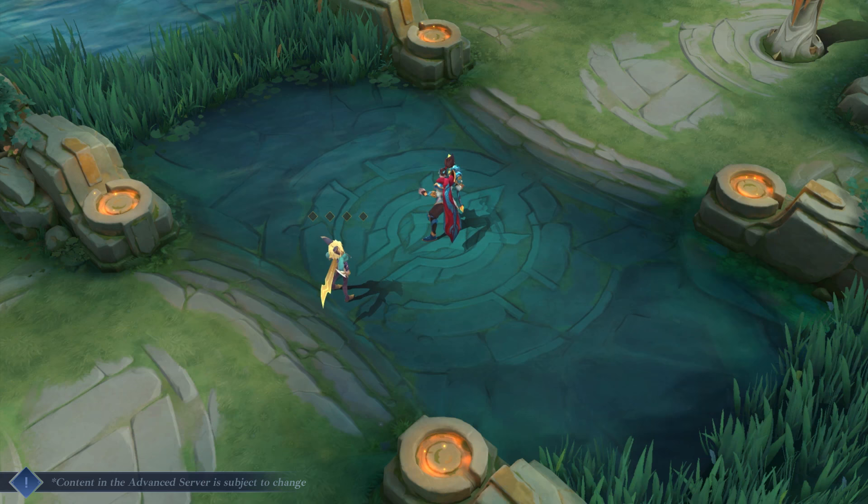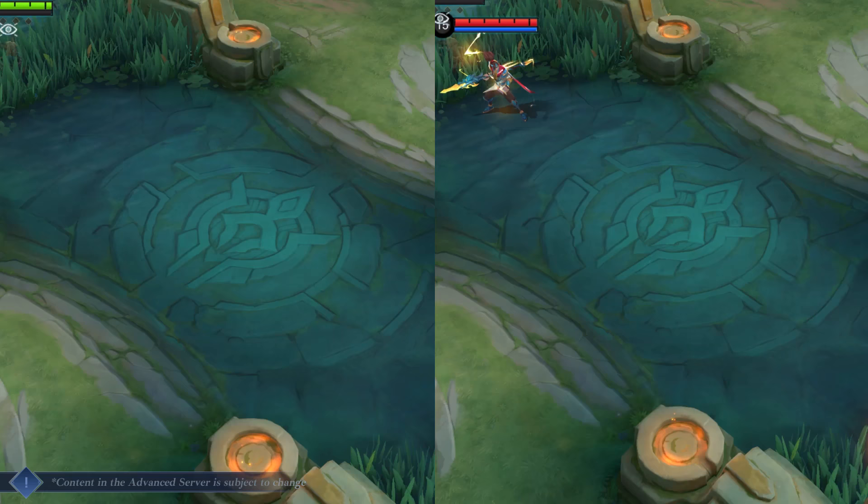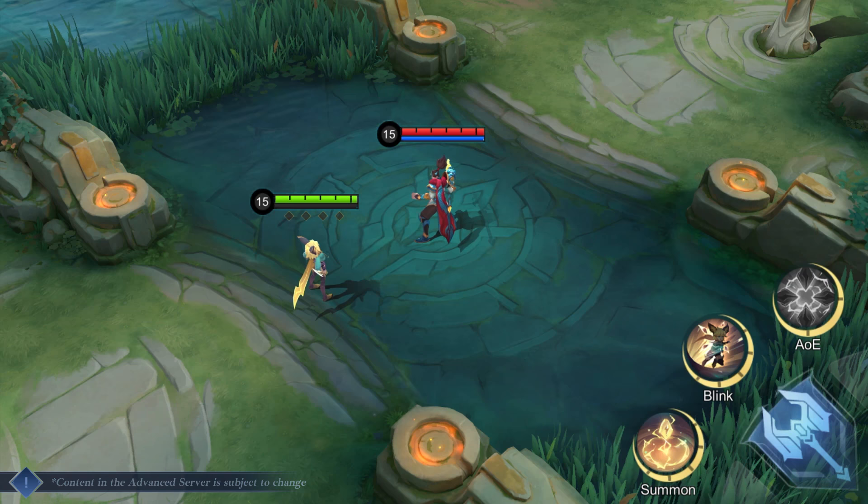Passive skill: When Joy damages a non-minion target with her skills, she enters an enraged state. In this state, she moves faster and gains a shield.